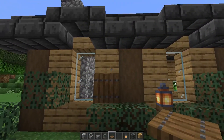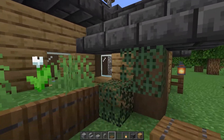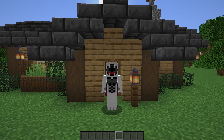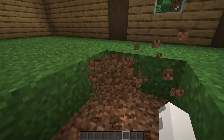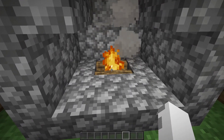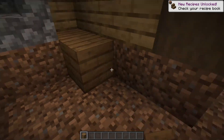And to finish off the exterior, make sure to use spruce trap doors as shutters for the windows. Now we're going to build the interior. The first thing we're going to do is remove all this grass, that way we can install a nice wooden flooring. I'm also going to be removing this campfire just for now, that way there's not too much background noise while I'm talking. Then we'll take the spruce planks and fill in the entire floor.